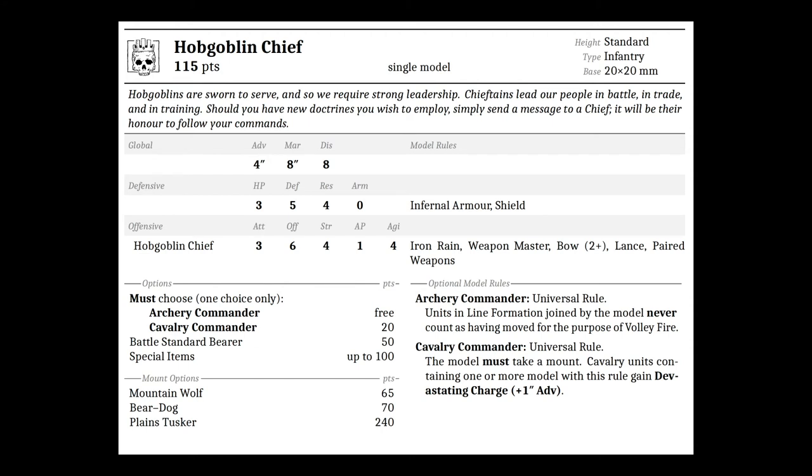The Hobgoblin Chief is a standard infantry, 20x20 mm single model for 115 points base. Stats: advance 4, march 8, discipline 8, HP 3, defense 5, resilience 4, armor 0 with infernal armor and shield, attacks 3, offense 6, strength 4, AP 1, and agility 4. Special rules: Iron Rain, Weapon Master, bow 2+, lance, and paired weapons.